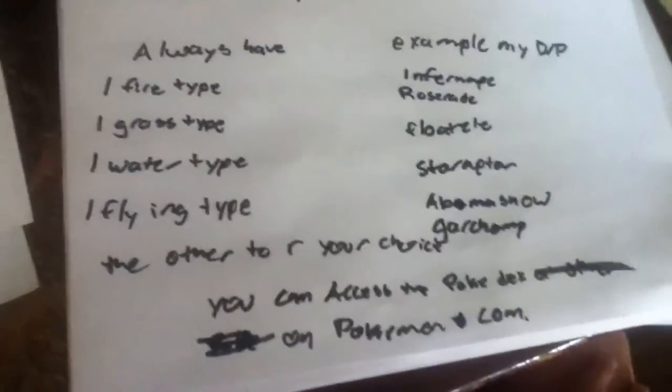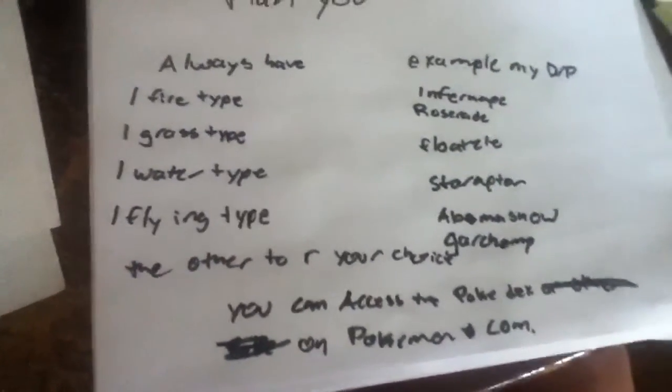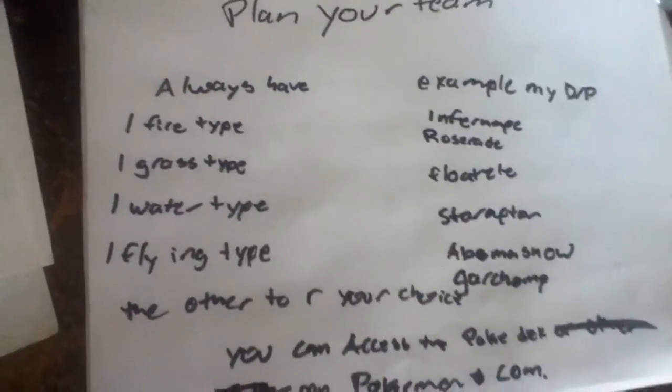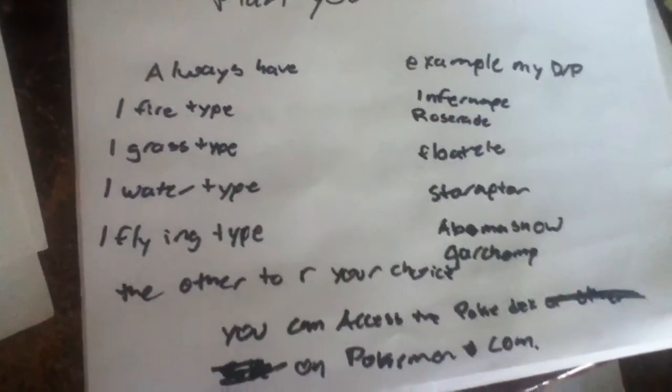You will also want a flying type for the HM Fly, because that's one of the best HMs in the game. For example, the team I used in Diamond and Pearl: Infernape, Roserade, Floatzel, Starraptor, Abomasnow, and Garchomp.